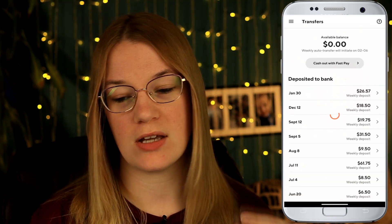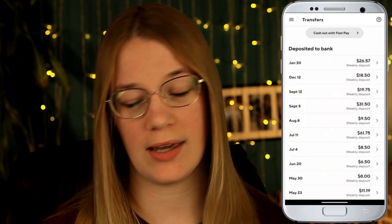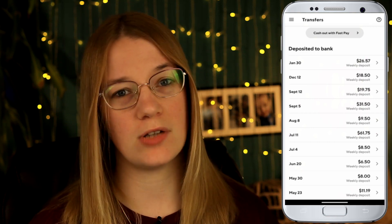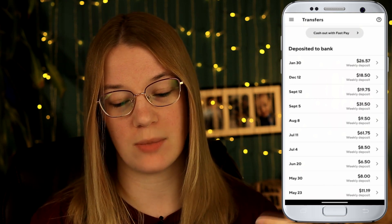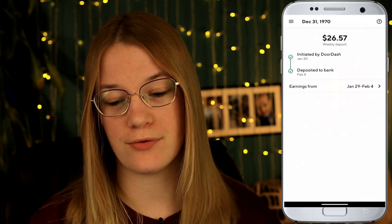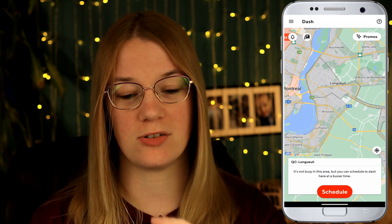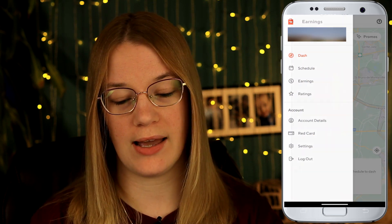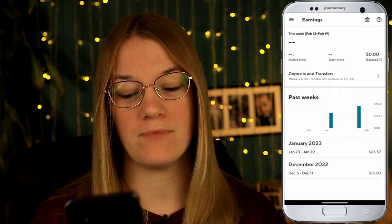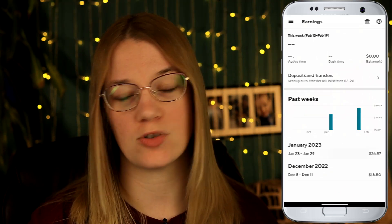Now, deposits and transfers — it's very simple. Click there and it will show you how many times DoorDash has deposited into your bank account. I'm primarily an Uber Eats driver with over 650 deliveries; with DoorDash I've only completed 75, so seeing gaps between months like December and September is common for me. If I click on January 30th, I can see when they initiated the payment and when it was deposited into the bank account. You can also select a date range — for example January 23rd to January 29th — to get a breakdown.